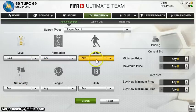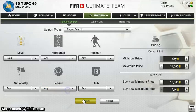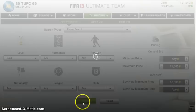It's going to be the inform method this time. This is how I pick up my informs. I put in gold — you can put in silver as well, you can pick up silver informs too. In gold, maximum price $11,000 on the bid and buy now, minimum price $15,000 coins. Leave the formation, position, nationality, league, and club empty.